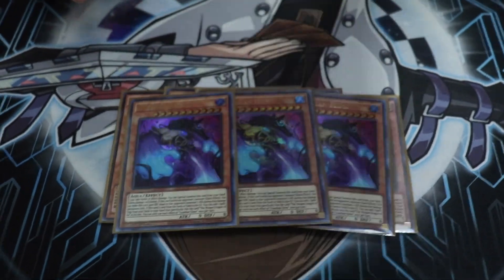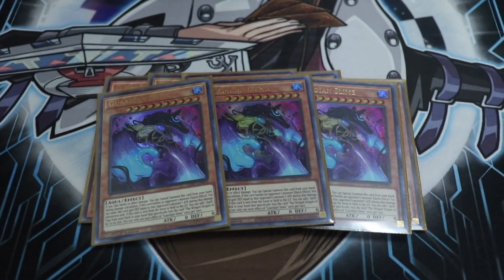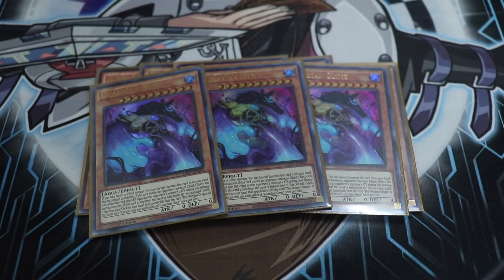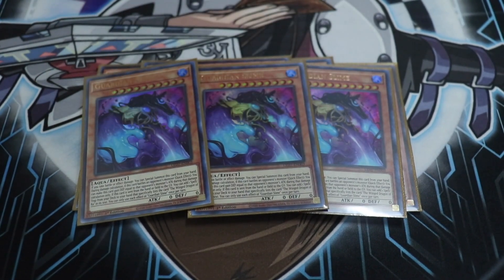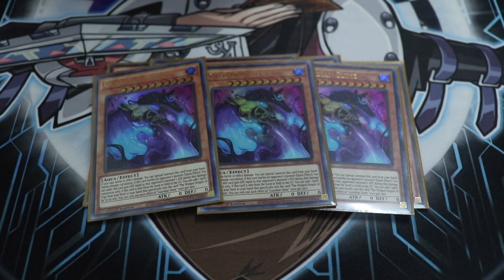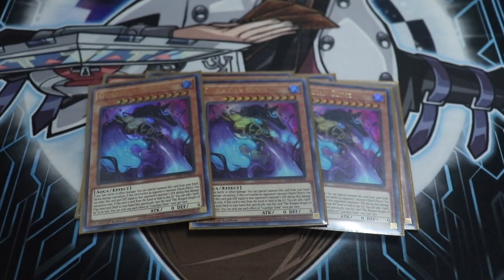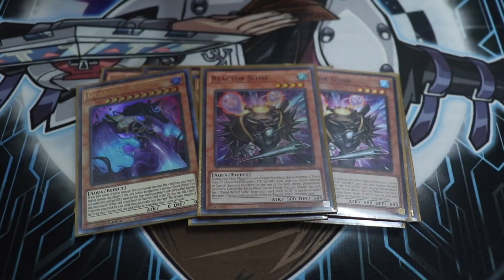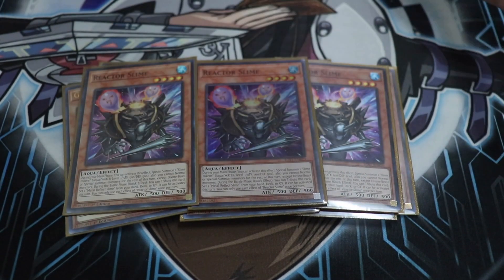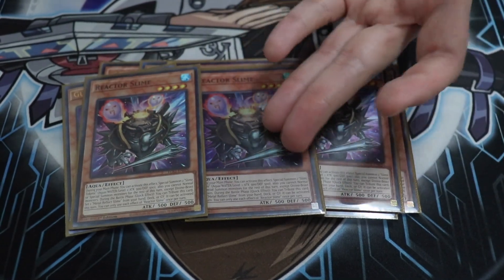Three copies of Guardian Slime — same thing as last time. You summon this from your hand when you take damage, hopefully it will block another attack. You then send it to the graveyard the next turn in order to get God Slime out and search for a copy of Winged Dragon of Ra. This also works with another new card we put in the deck that we will get into in a few moments. The Horus Engine just came out and I'm working on a build that will use the Horus cards, but for now I'm going full-on Merrick with the Slime package, because this is better than Ra's Disciple. And I'm running the Metal Reflex Slimes as well, so you kind of have to have this card.